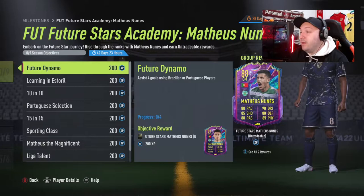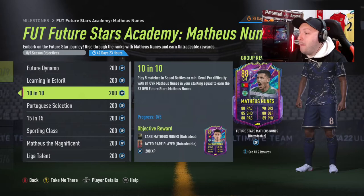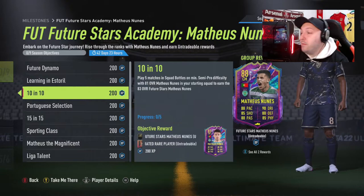Here's what you need to do. We have got: assist four goals using Brazilian or Portuguese players, and you unlock your first one - the 81. Then score six goals using the 81, and play five matches in squad battles on a minimum semi-pro difficulty with the 81 in your starting team.